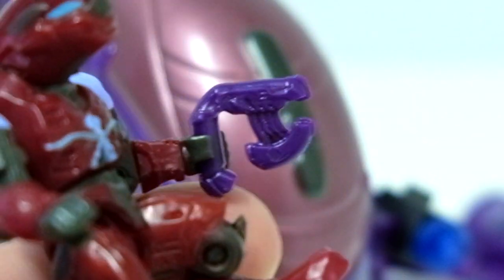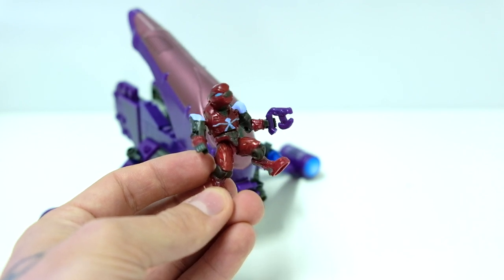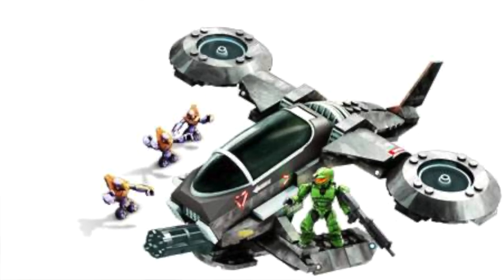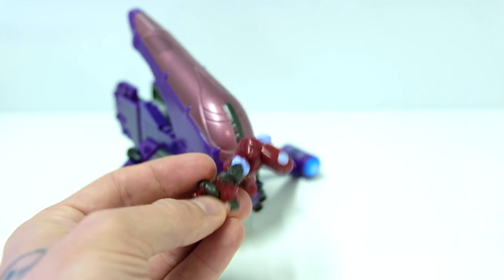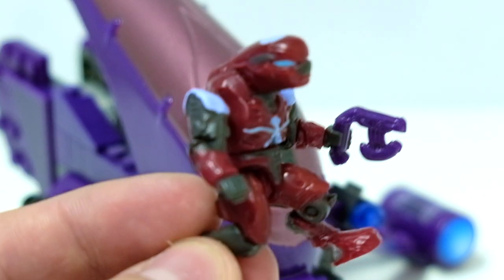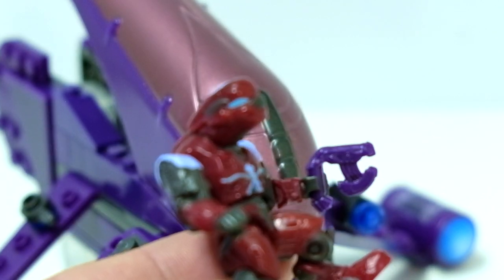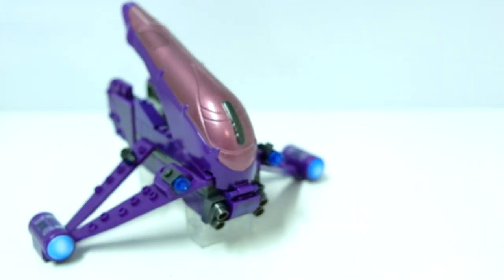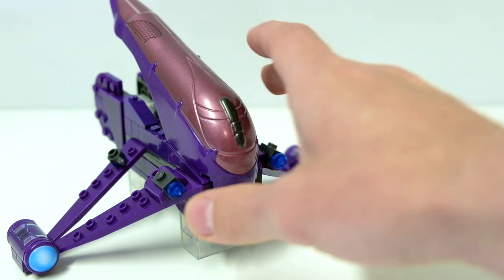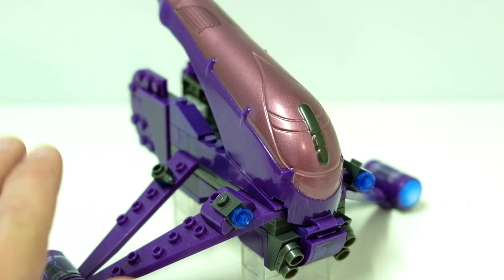It comes with the brand new Plasma Pistol, which was much needed because we only had the Carbine and the Beam Rifle before. So Grunts that came in sets didn't really have a weapon. Brutes had their Brute Shot and now the Spiker, also introduced this year. The Plasma Pistol was much appreciated. I love the new style Plasma Pistol that's even further shrunk down. This figure is exceptional with it. Mega were just going all out — I think they saw the opportunity to seize the market with Halo Mega Bloks and they went in.